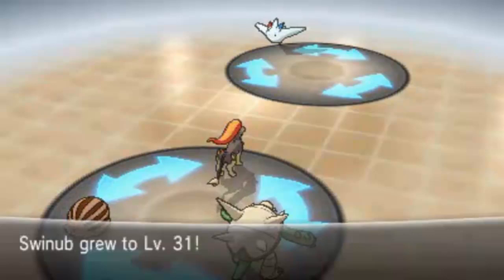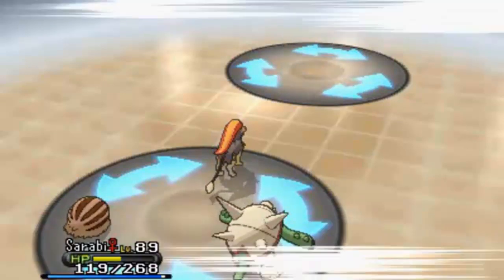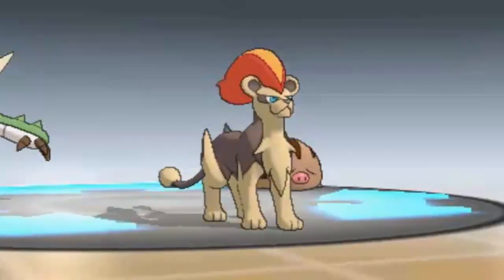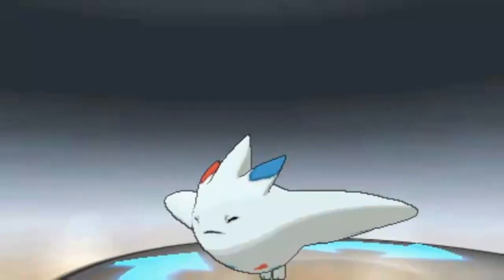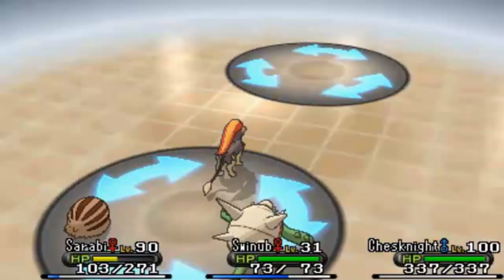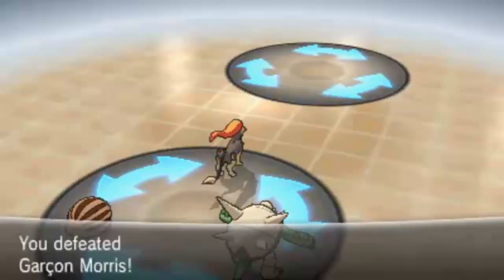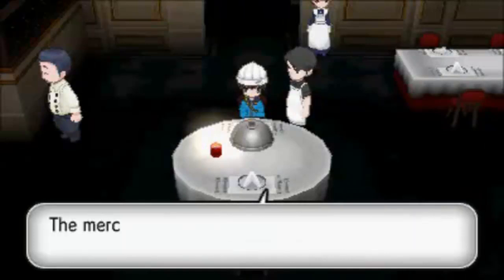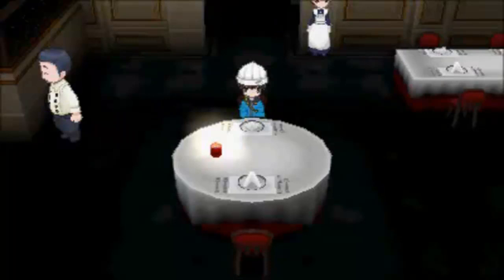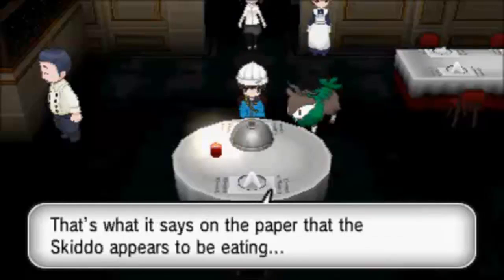Swinub is level 32 and is going to evolve into Piloswine now. I think Piloswine learns Ancient Power at level 33. We have what looks like the last battle — here's a Skiddo. Paula has an Exploud and an Aurorus, so I can use Power-Up Punch the entire time. Let's rip through everything and one-shot it all. Level 33 for Swinub — that's awesome. We'll have gotten Swinub up a huge number of levels, and that's pretty much all that matters.